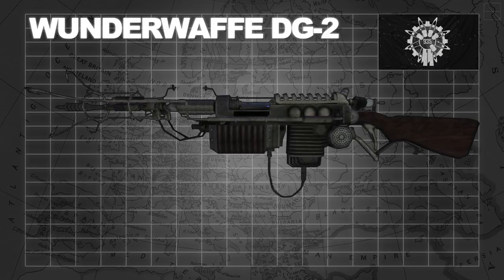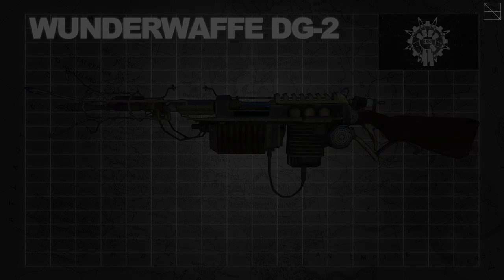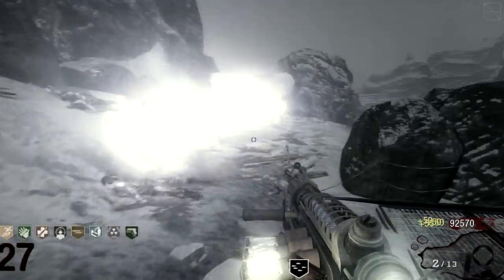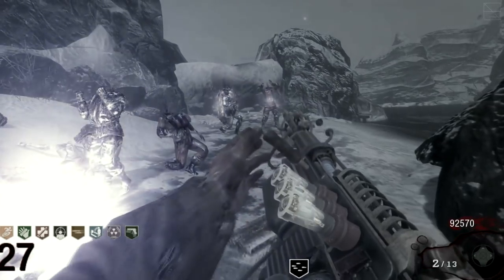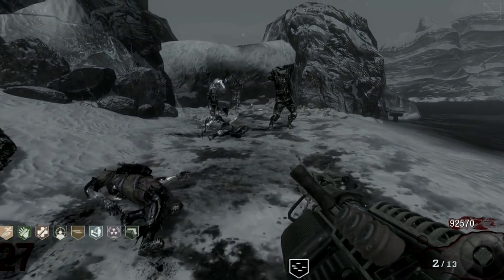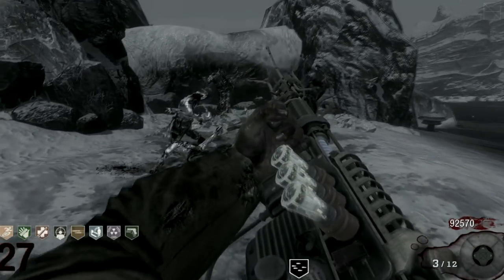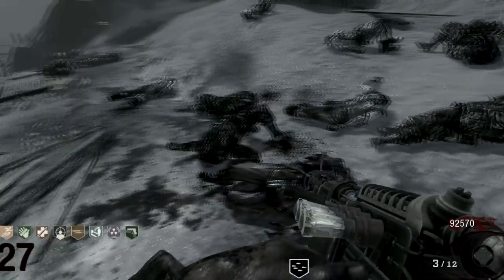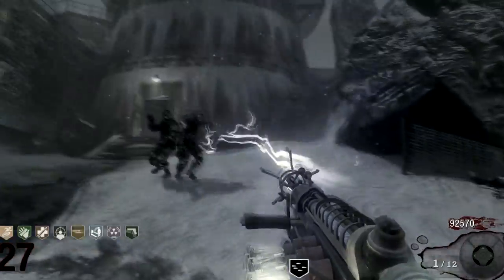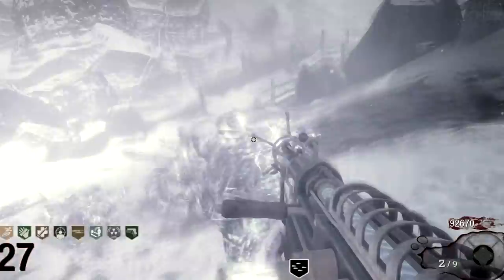Based on Group 935's teleporter technology, after realizing the early tests simply reduced test subjects to dust, Dr. Edward Richthofen headed its creation before being reassigned to the giant facility's teleporter development. Without the help of funding from the Nazi Party, Group 935 would not be what it is today, first entering an agreement that the head of the mysterious group, a Dr. Maxis, would produce an unparalleled weapon for the German army — the Wunderwaffe, or Wunderweapon.